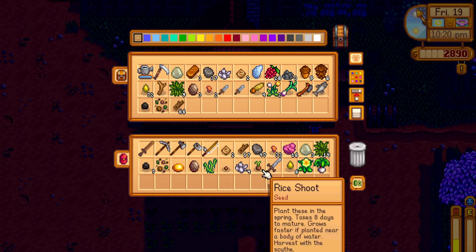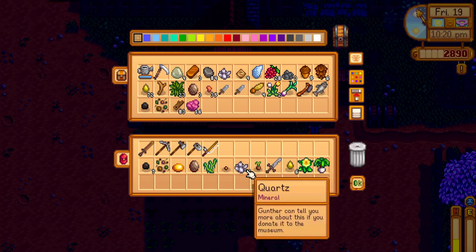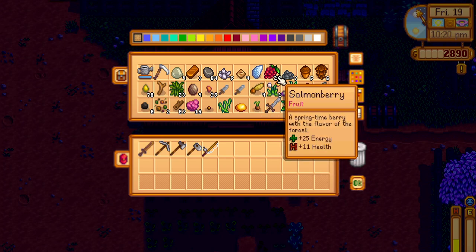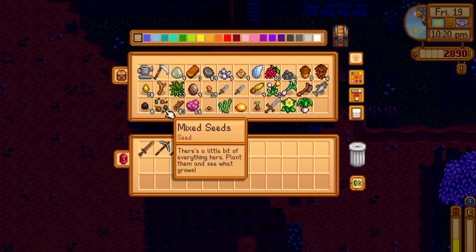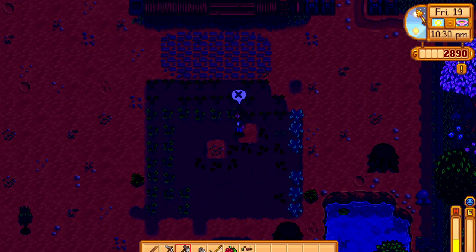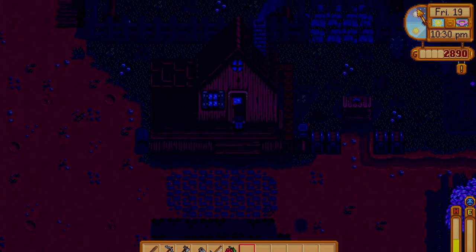Seeds — let me see what I can do. I'm just going to throw everything into the chest right now and see what happens. What's that thing? Rice shoot — plant these in spring, takes 8 days to grow. I need to take a couple of these just to keep myself alive. Shields, mix seeds — take out this and this. Let's head back in before he passes out.